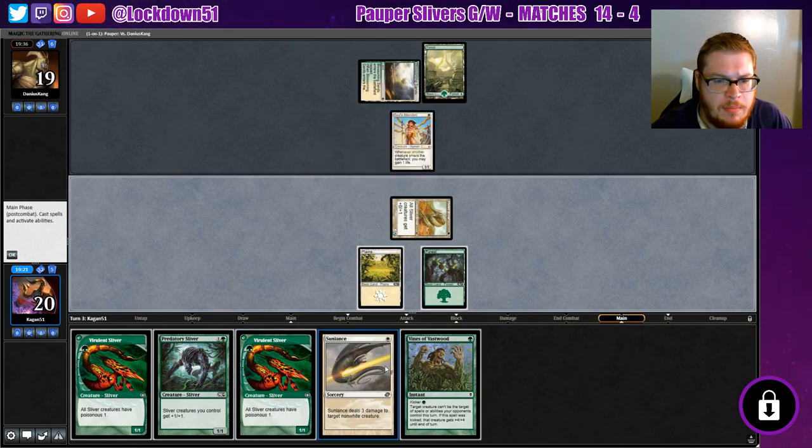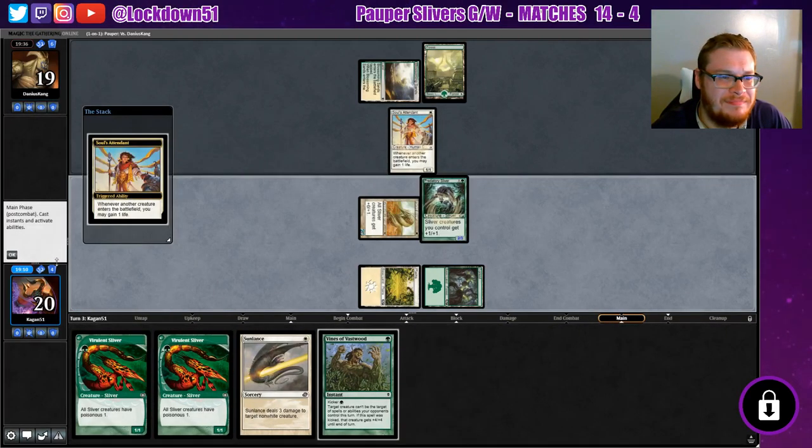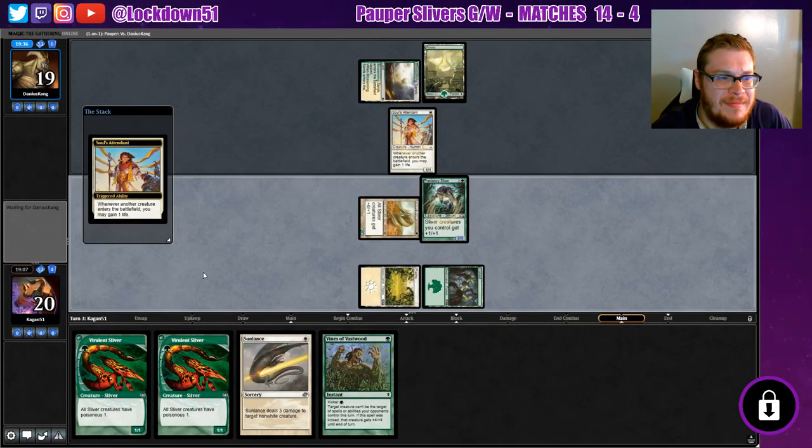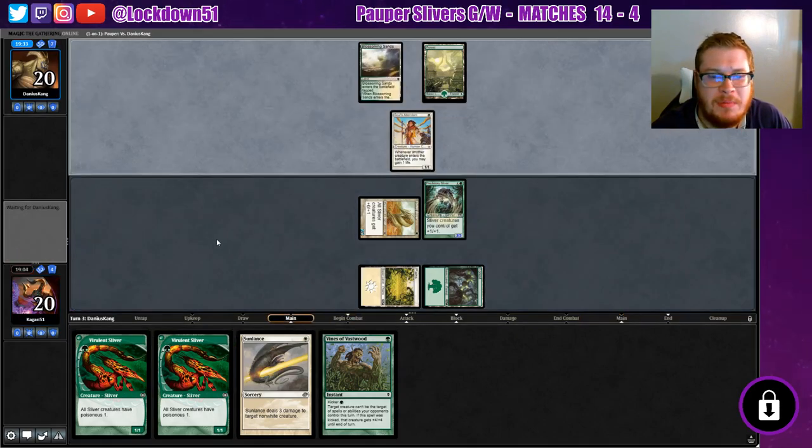Why am I not being allowed to play Sun Lance? Oh, yeah, that's right — I forgot about that. Sun Lance targets a non-white creature, so this is only going to work for a couple of their creatures, which is unfortunate.